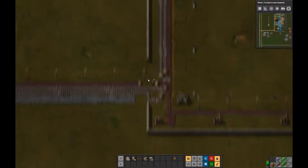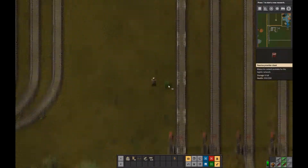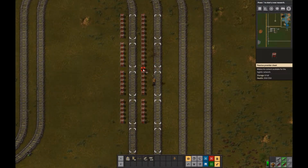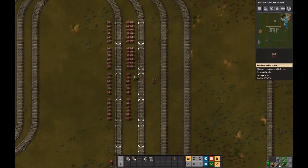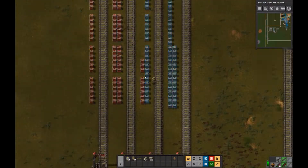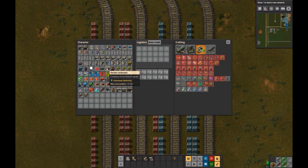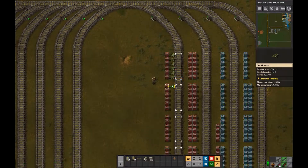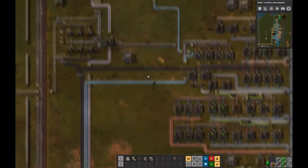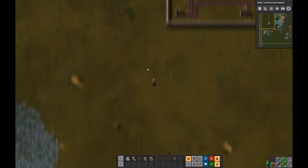Right past that first chain signal, you then always put regular signals at the entrance to each holding lane, and chain signals at the exit at the top. Each active loader/unloader lane you mark off with regular signals. Now we spent some time at the factory building assemblers to make logistics chests — the regular storage chests are the red ones and the requester chests are the blue ones. The left side of the transfer area will be the unloading side, and the right two lanes will be the loading side.